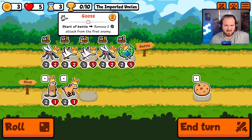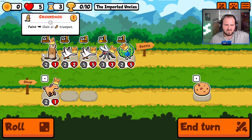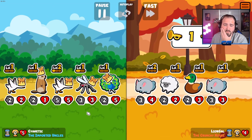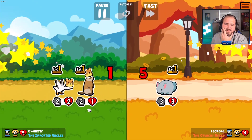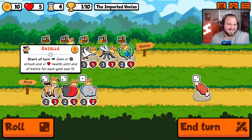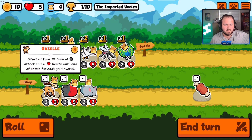I really don't know. Do this and then do this. I should have put the mosquito behind the goose. Oh dude, and they had a summon team — but we still clutched it out! What does the gazelle do? Gain plus one plus one health till the end of battle for each gold over 10.